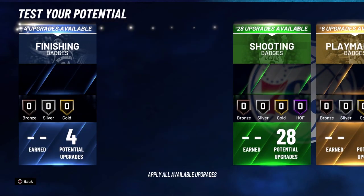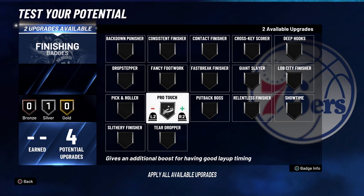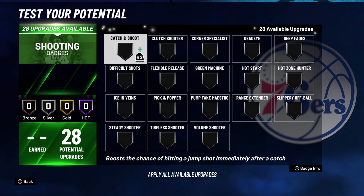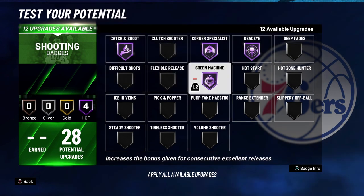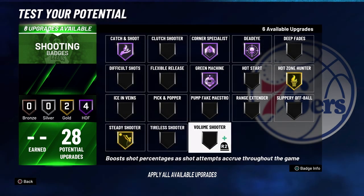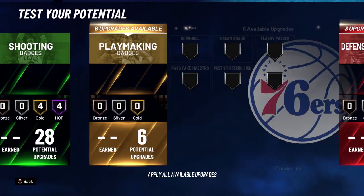For your badges: for finishing badges, put Pro Touch on Silver and Slithery Finisher on Silver. For shooting badges, put Catch and Shoot on Hall of Fame, Corner Specialist on Hall of Fame, Dead Eye on Hall of Fame, Green Machine on Hall of Fame, Hot Zone Hunter on Gold, Steady Shooter on Gold, Range Extender on Gold, and Flexible Release on Gold.